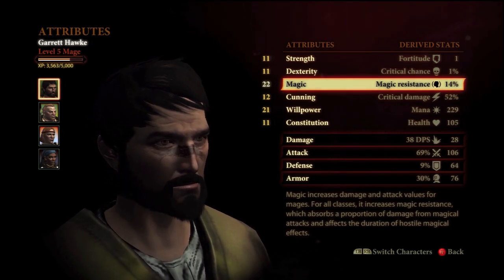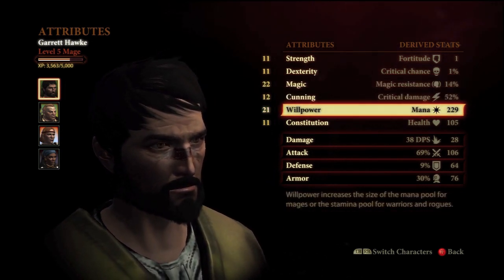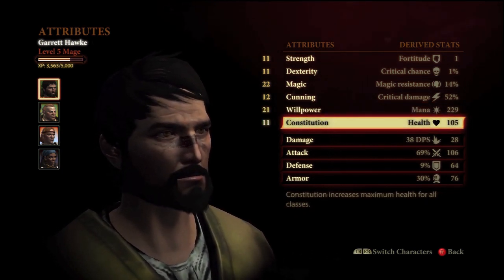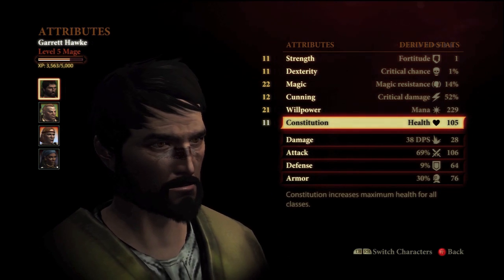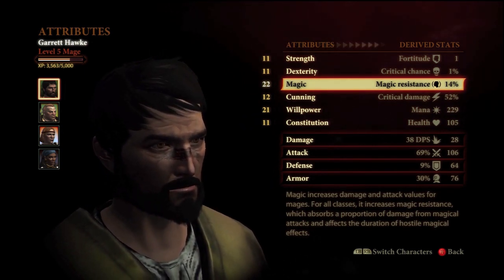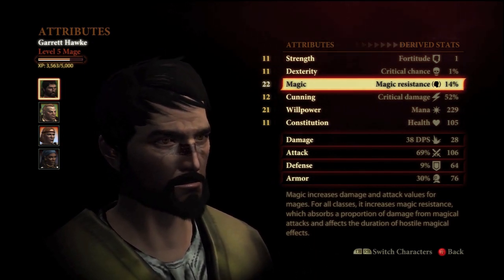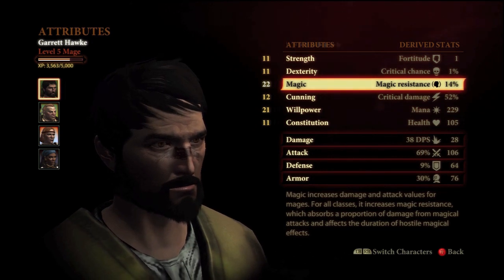Basically as a mage, all you're going to want to put your points into are magic and willpower, because magic directly increases your magical damage and protects you against magic, which is cool. Willpower increases the mana available to you, so you can cast more spells more often. Constitution I would put as a tertiary stat — it's not really secondary, because it's not that important to a mage. You basically get 64 attribute points at level 20, three per level — same as what I had on my warrior.